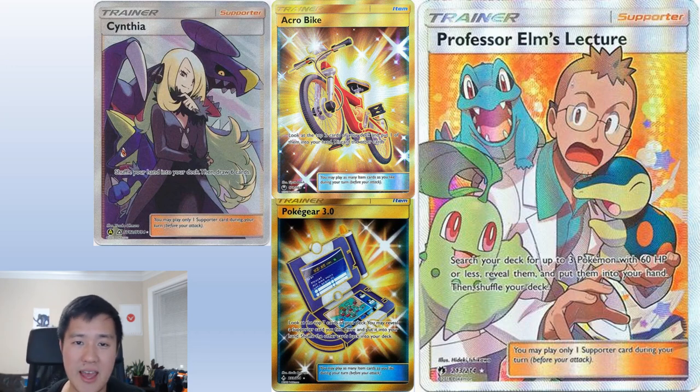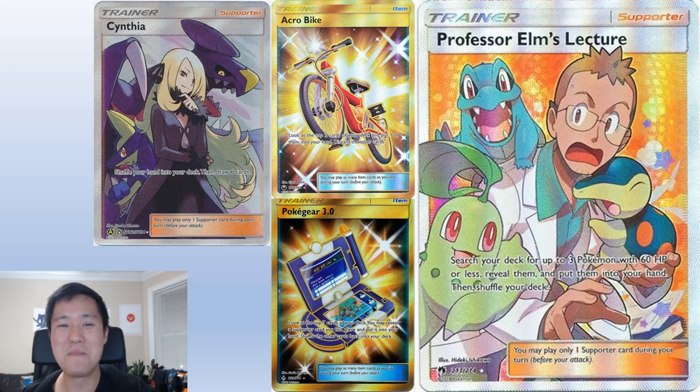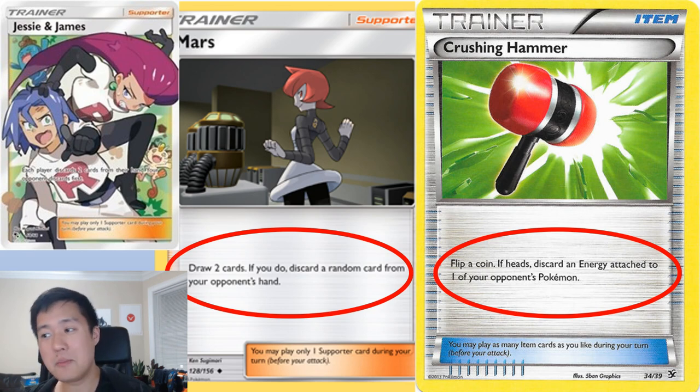That's some support just to get the core engine online. But here comes the painful part — the part that creates this control prison where your opponent really can't do anything. The whole point of this deck is to prevent the opponent from doing anything: from attacking or even having cards in their hand. The probably most core card is Crushing Hammer. Flip a coin — if heads, discard an energy card from one of your opponent's Pokémon. Pretty straightforward, super annoying. But there's a 50% chance it misses, so that can't be our only weapon.